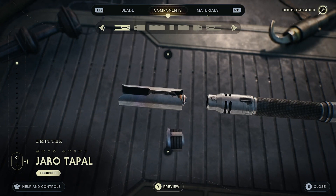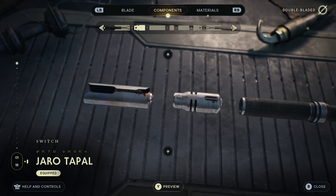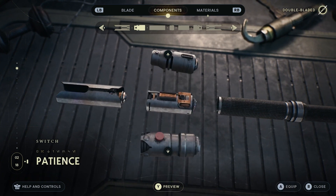The best way to do it is by collecting different chests, which are not necessarily always in the main quest, but there are definitely chests around the game where you can find bits and swap out parts for your lightsaber.